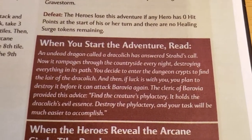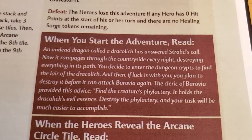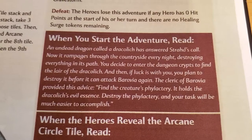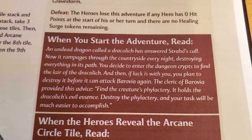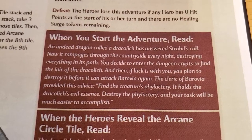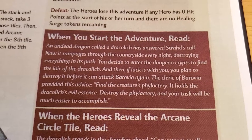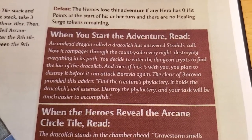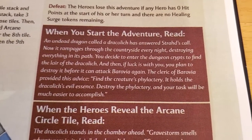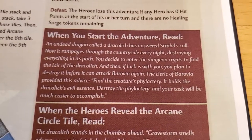An undead dragon called Draculich has answered Strahd's call. Now it rampages through the countryside every night, destroying everything in its path. You decide to enter the dungeon crypts to find the lair of the Draculich, and if luck is with you, you plan to destroy it before it can attack Barovia again. The Cleric of Barovia provided this advice: find the creature's phylactery — it holds the Draculich's evil essence. Destroy the phylactery and your task will be made much easier to accomplish.